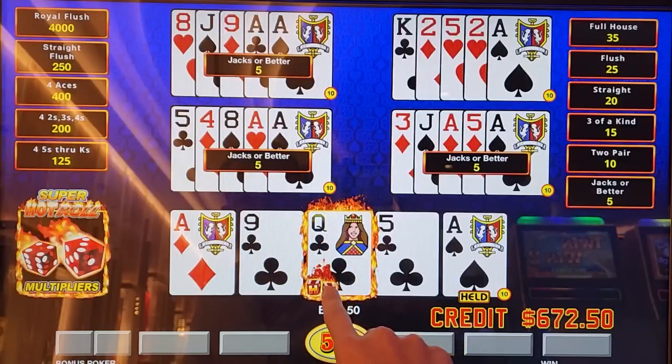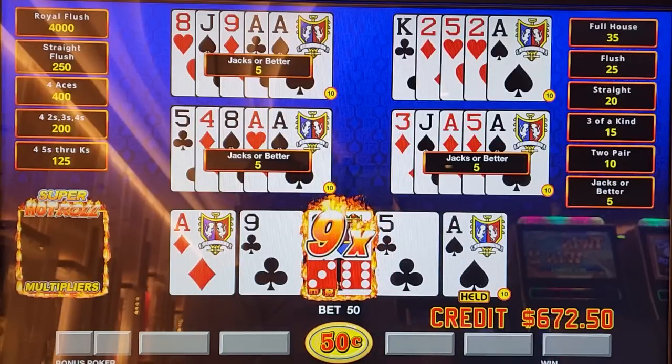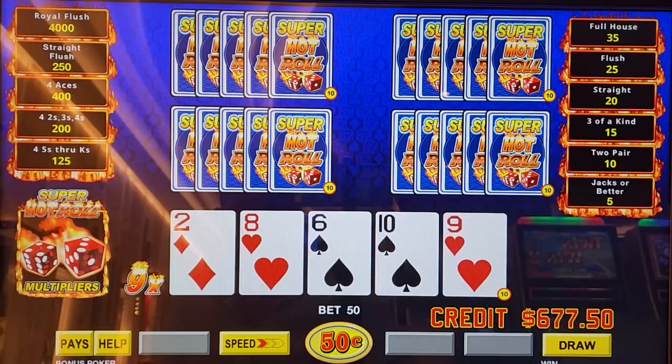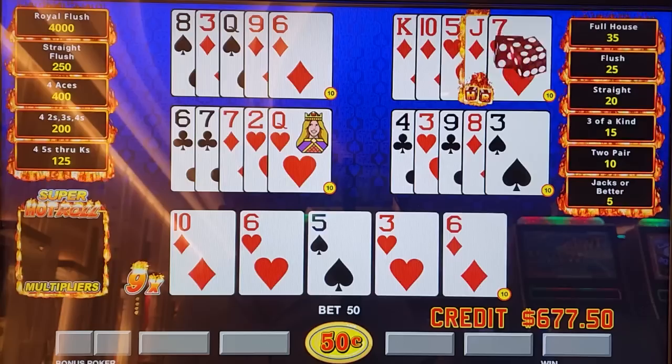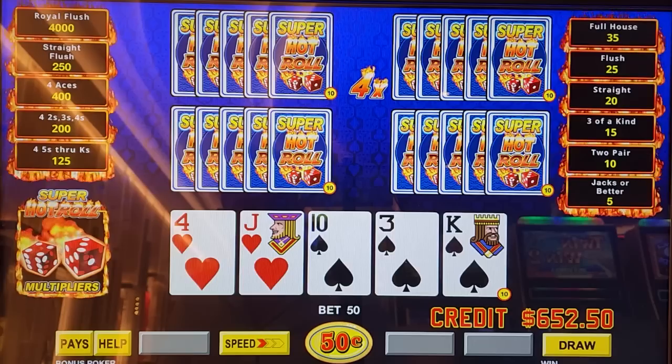There we go, big number — that's a winner, nine, I'll take it. Six, seven, nine, ten — we have nothing, don't keep inside straights. Wasted yet another multiplier. We did get a 4X up there but nothing to go with it. What a surprise.